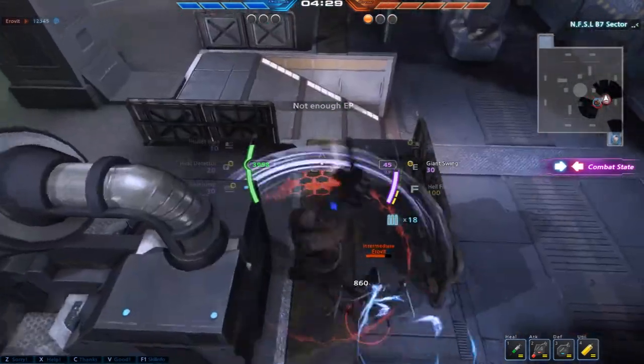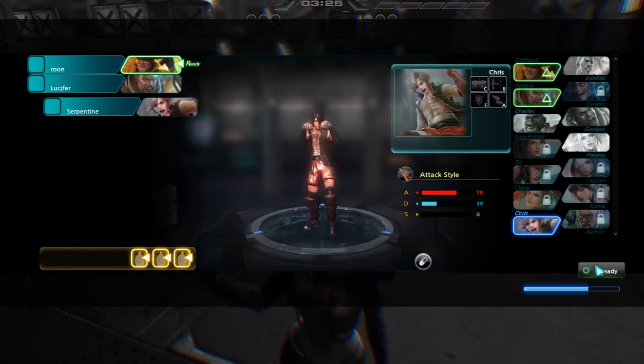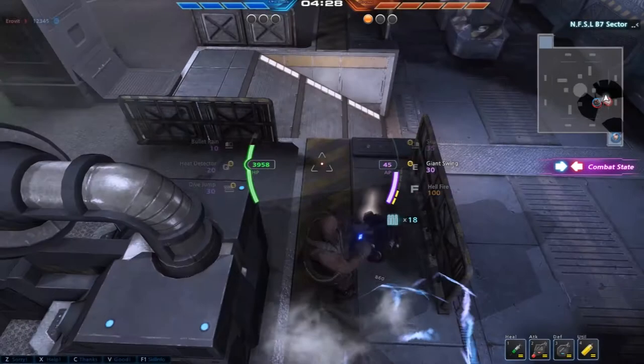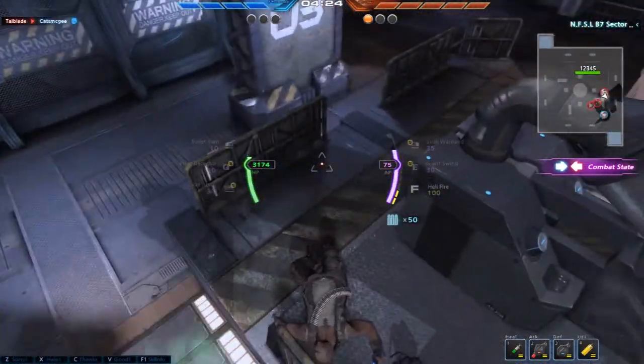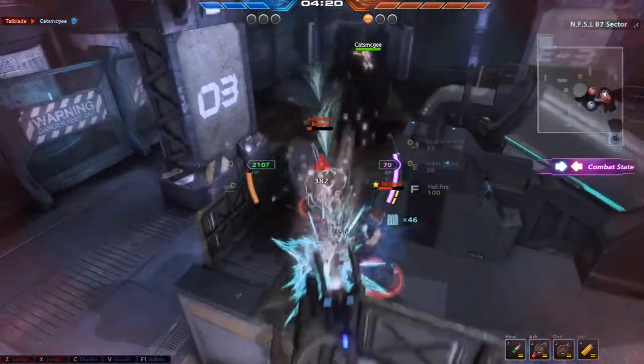The lineup currently consists of 14 playable characters, seven of which are given to you free of charge. The rest can be unlocked with in-game currency as soon as you reach that character's level threshold, with characters scattered around the level marks of 5 to 10. They all have pretty unique looks, with larger character profiles being tankier characters and leaner characters being more of the glass cannon variety.